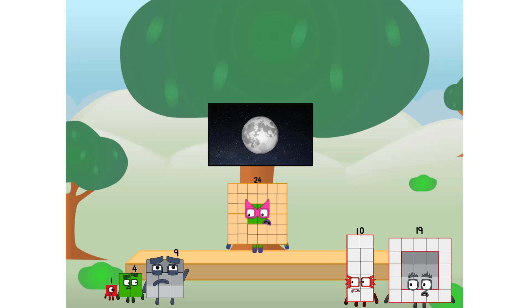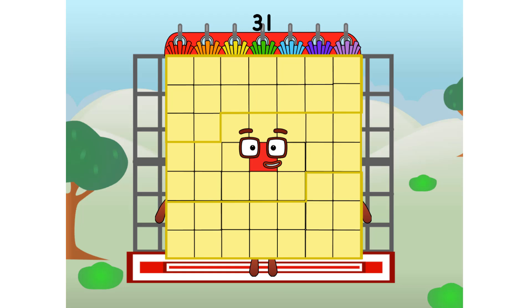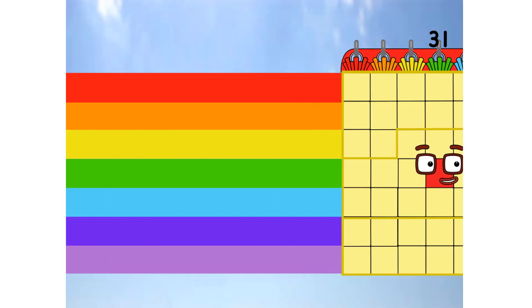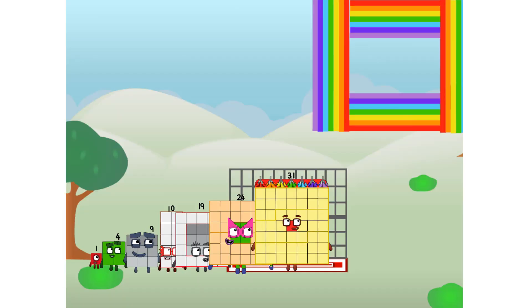Sorry about that. Calling in some friends — some big square friends. 31, commencing rainbow test flight. All systems checking out, seven by seven. Wish me luck! Whoa, whoa, yowzer, hee hee hee! Didn't get that high, but I did just invent the square rainbow. Guess you've got to give it a go to get lucky.